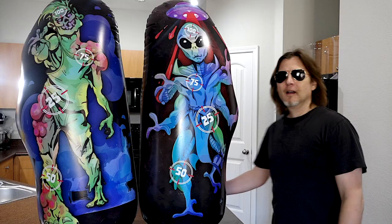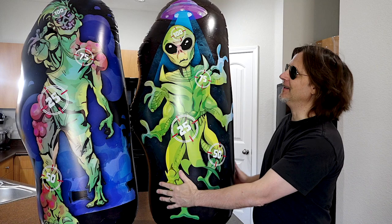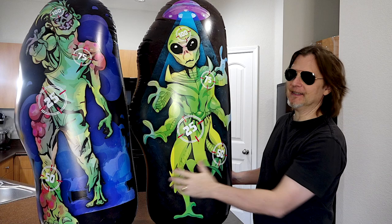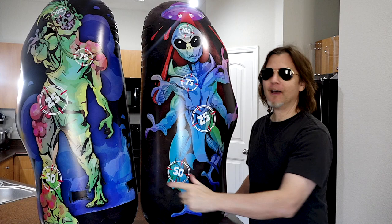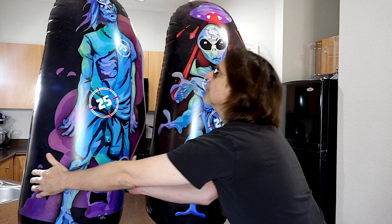All right bros, here are the targets inflated. One thing is they're printed on both sides — as you can see this alien, and it actually has a different alien on this side. And they have little targets with numbers on them, as you can see here. And then obviously this one is the zombie, and it's basically the same thing, and it is also printed on the other side with a different alien.